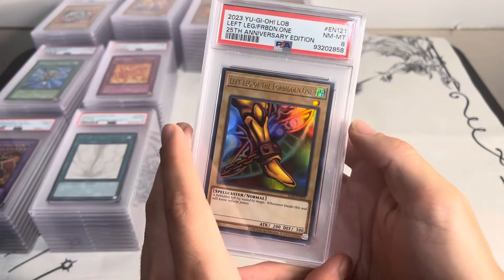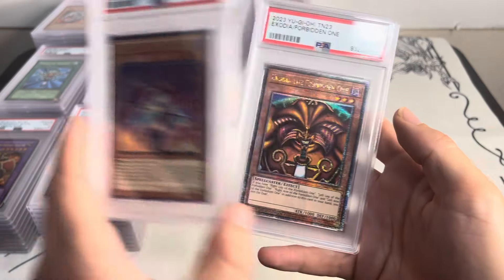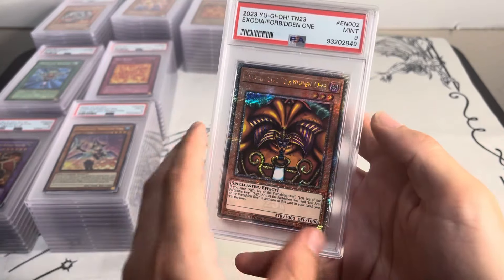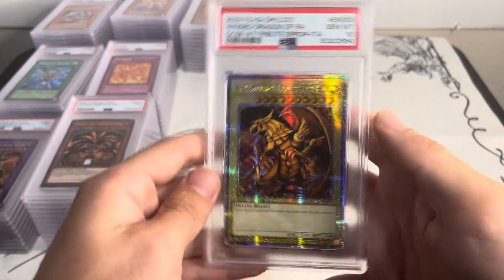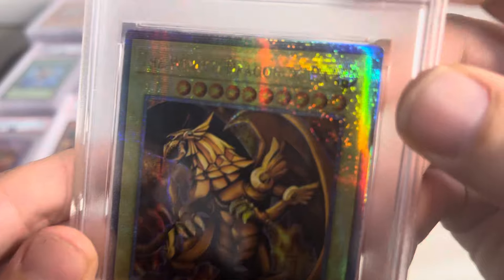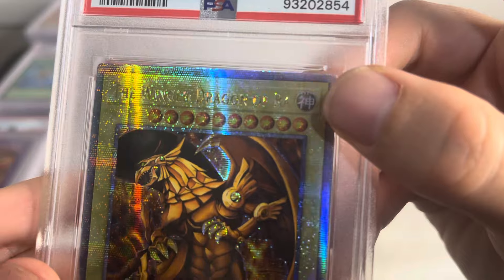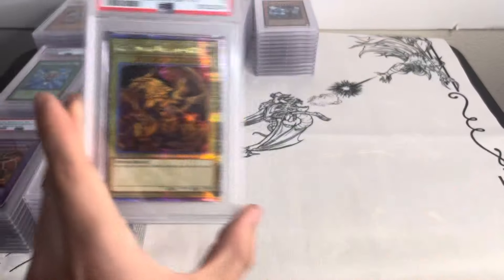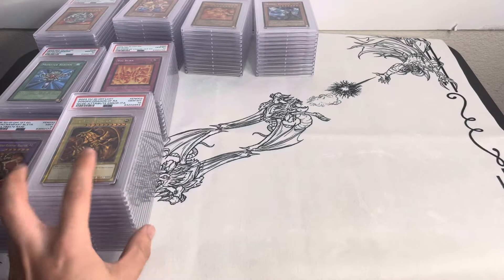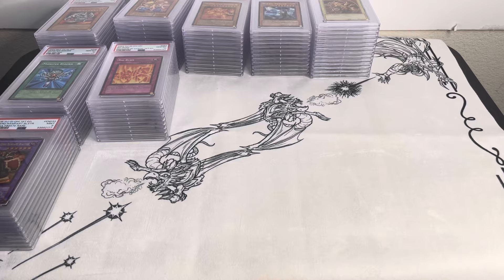Left Leg of the Forbidden One — 25th Anniversary LOB. Chocolate Magician Girl, Lost Art. Exodia the Forbidden One, TN23 promo. Wing Dragon of Ra PSA 10 in Italian — you can see this text is supposed to say 'Divine' but it's actually in Italian. Pretty cool 25th anniversary variant. That's one last pile and then we're done.